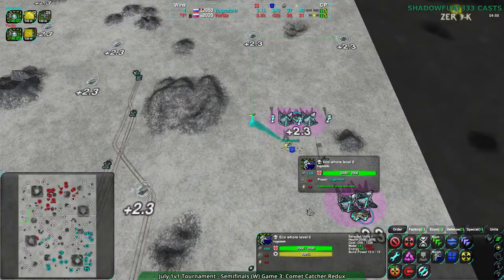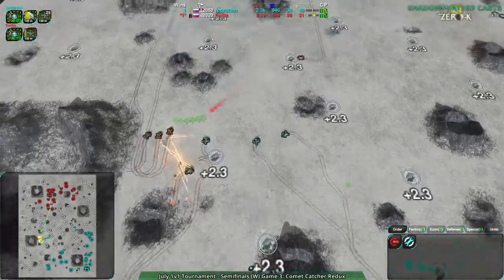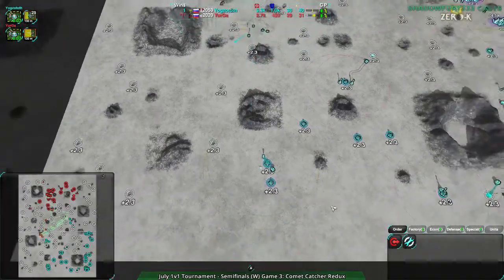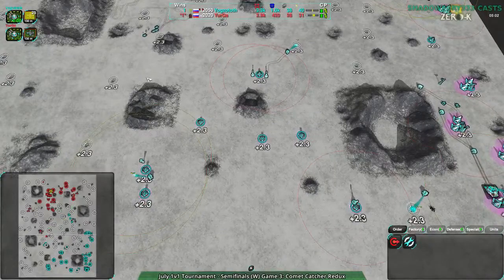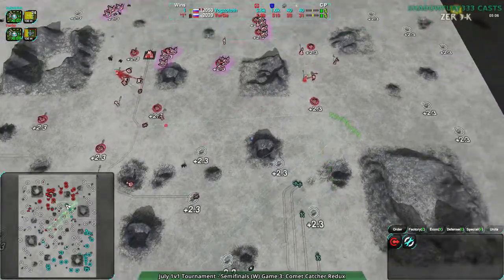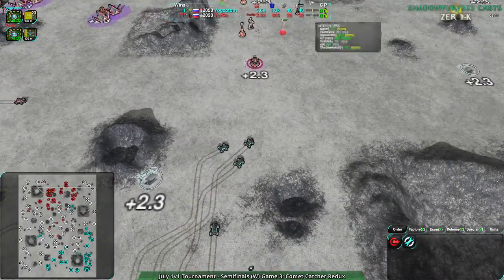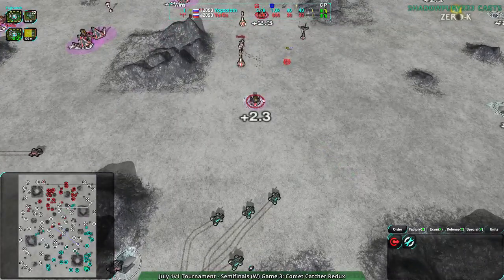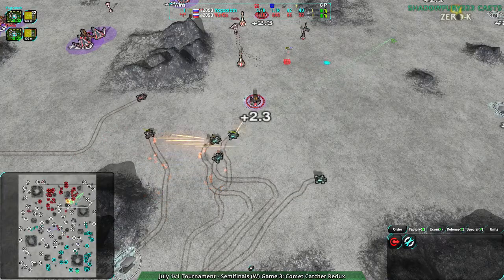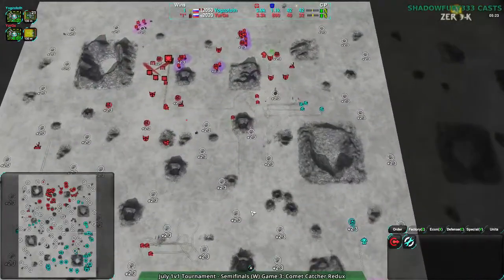The north side is fine — the commander is in the way. The western side of their base is pretty vulnerable. There are some defenses but just a couple of defenders, a couple of Lotuses, with loads of open space between them. Yogg's Doth is relying entirely on just scaring Yurga — they need to make sure Yurga is too scared to leave their base.